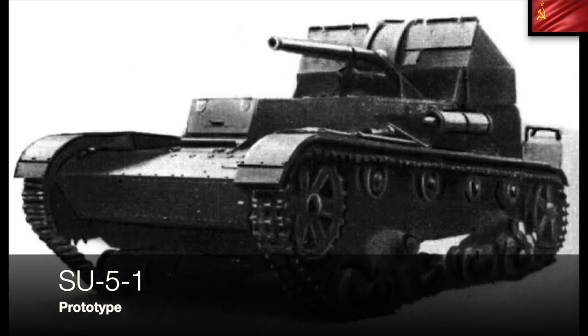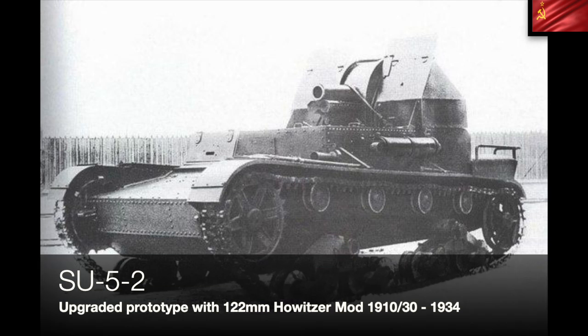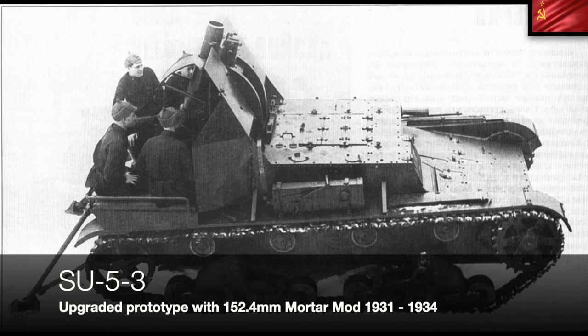Their experiments led them to the SU-5-1, built in 1934 — again a prototype, only one built, another upgrade of the SU-1 that was also a bit pants. So they developed the SU-5-2, still based on the T-26 chassis, but this time upgraded to a 122mm howitzer mod 1910/30. Thirty of these were planned but only one was built, and the Soviets were still unsatisfied.